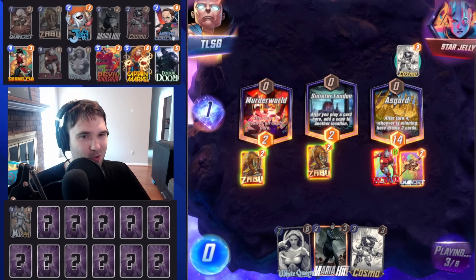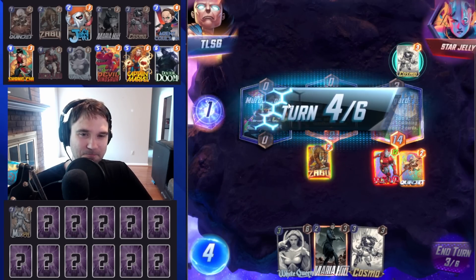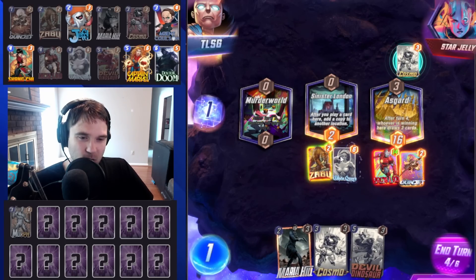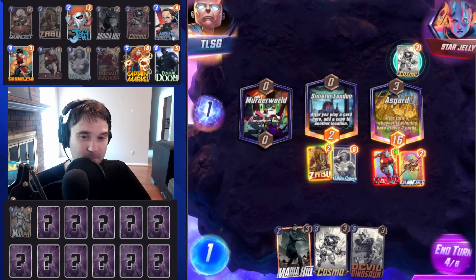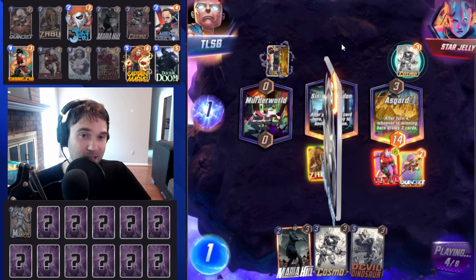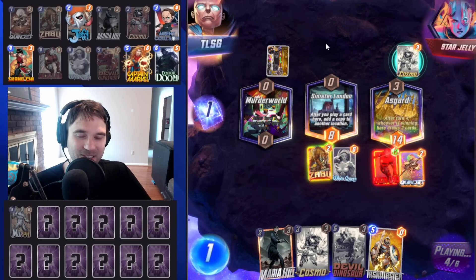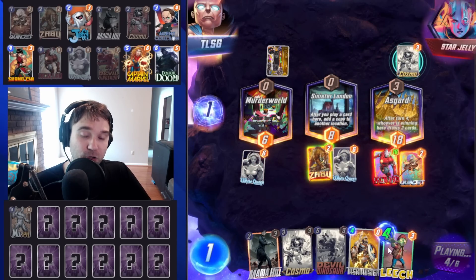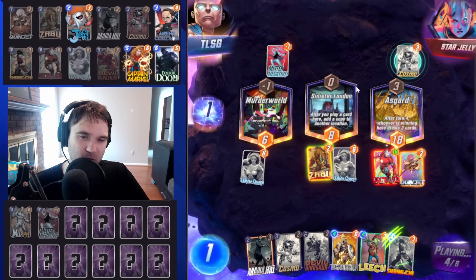They have a Morph. Nobody runs Morph anymore. Let's go double card generation. Maybe we do Cosmo plus Maria Hill to reload our hand even further — lock in and make sure they can't kill us with the Devil Dino lane. I think overall it just becomes a lot easier to manage. I still have a Leech and a Mr. Negative — what a wild deck from Star Jelly.